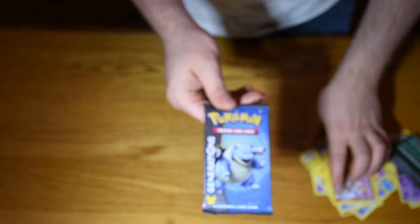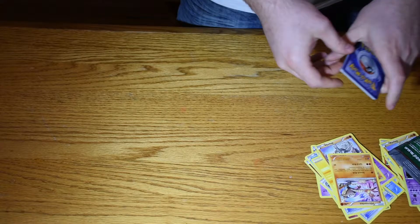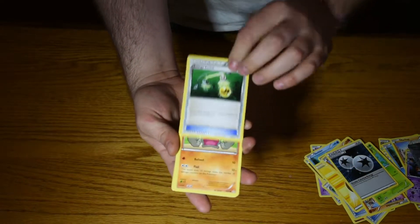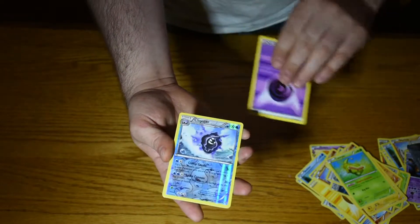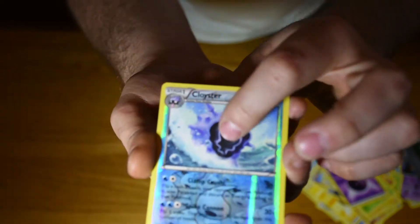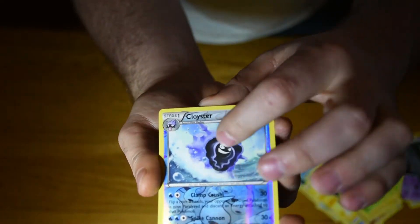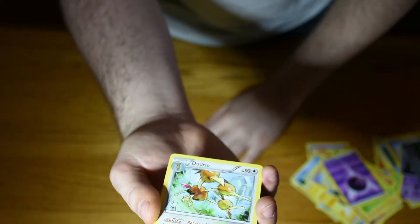Last pack — Pokemon Generations, Blastoise. We got Shroomish, Double ECG, Energy Switch, Geodude, Pikachu, Caterpie, Psychic Energy, Reverse Cloister — which if you look closely you can see some lines in the card, due to the roller from where they're printed. We got another Holo Floret and a Dodrio for the Rare.